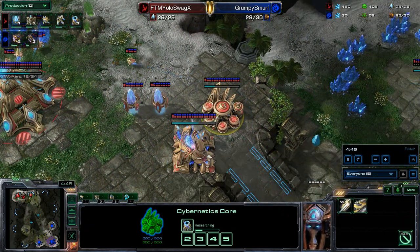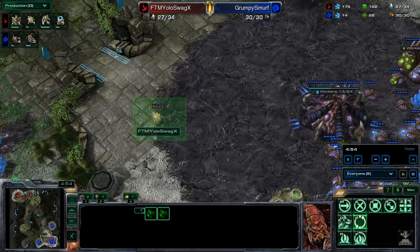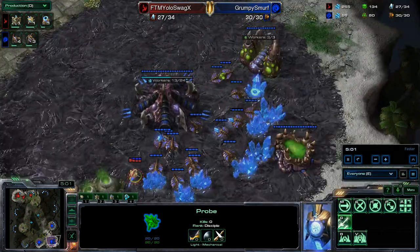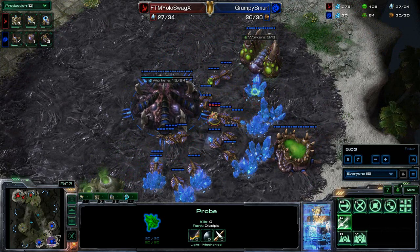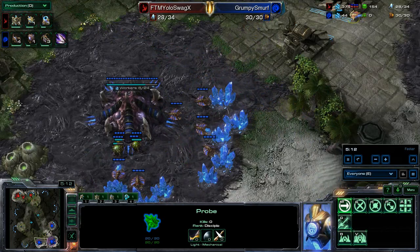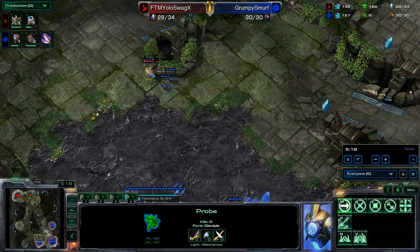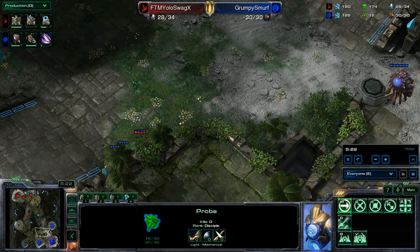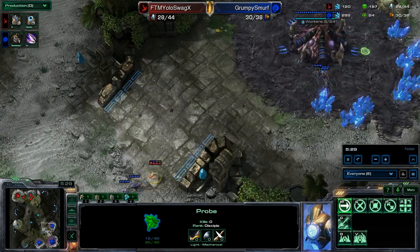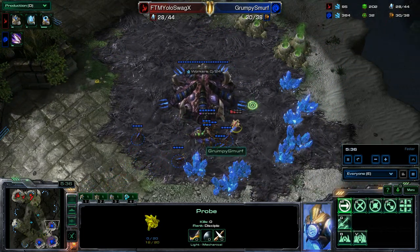He could have always dropped the proxy pylon down, or maybe cannoned up behind the hatch-first — which is probably my recommendation. It is very easy to do and usually works nine out of ten times to get rid of the natural and keep your opponent off guard. He does see that the spawning pool is finally laid down with the expansion over there, maybe figuring that his opponent does have another expansion out. He might actually be moving right towards it — that's exactly what he wanted to do with his scouting. Now he knows his opponent is on three base.